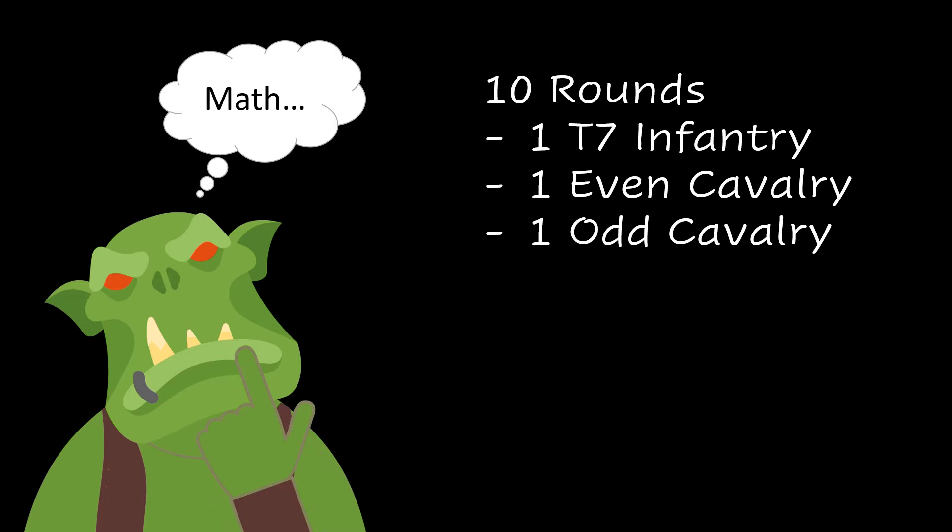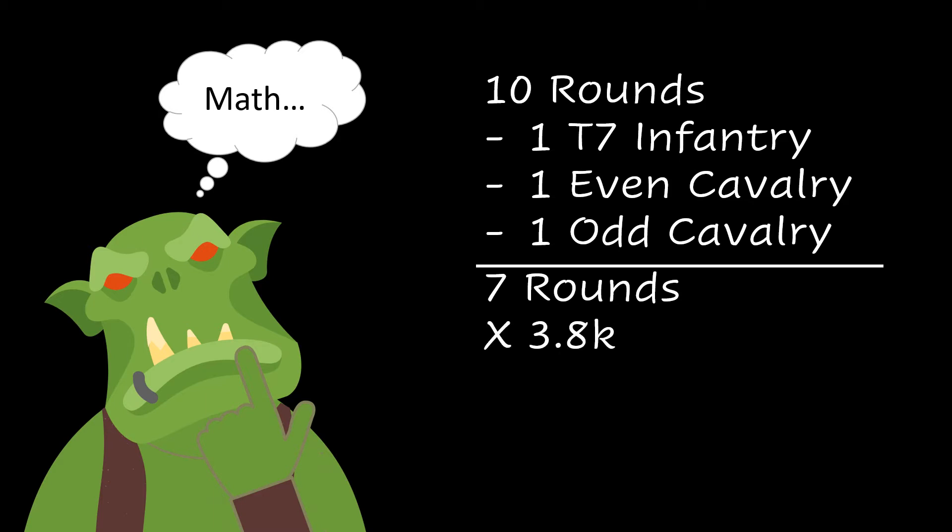I get one round for each of my single T7 infantry and single even and odd tiered cavalry I'm going to send, leaving seven rounds for my T8 infantry to handle. If I'm losing 3.8 thousand of them each time, then I'll need to send 26.6 thousand of those T8 infantry, which for me is about 25 percent of my total marching army. Then I can fill the rest of my formation with mages and archers to do the most damage possible.